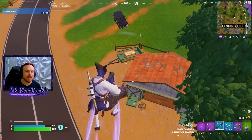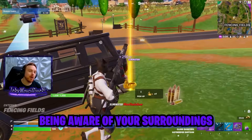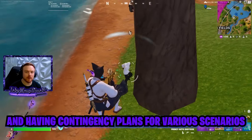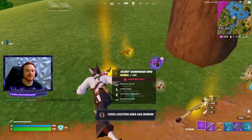So what is this magical skill? In simple terms, it's about being aware of your surroundings and having multiple contingency plans for various scenarios. This is best shown rather than explained, so let's get into it.